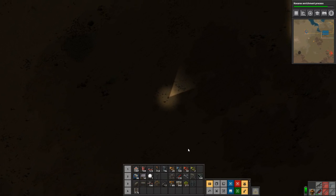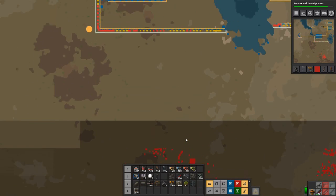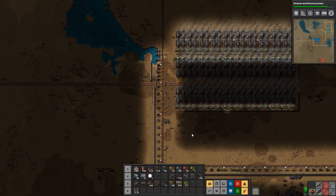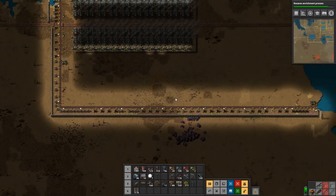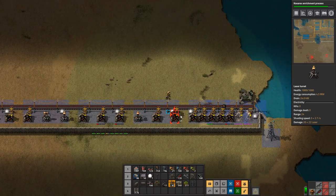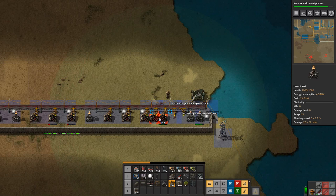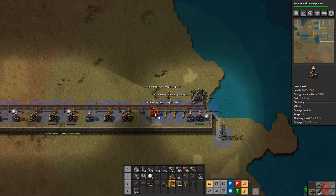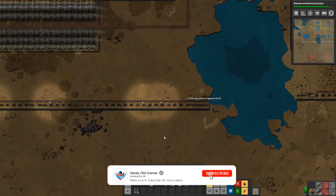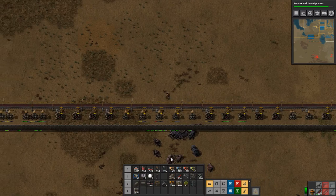They are taking out turrets and everything up here. Let's just have a look. We have taken out some stuff here. I don't have any repair packs on me which is quite frustrating. Okay, so that will do that. We have one turret here that's been taken out, and we'll stick another laser turret in there.